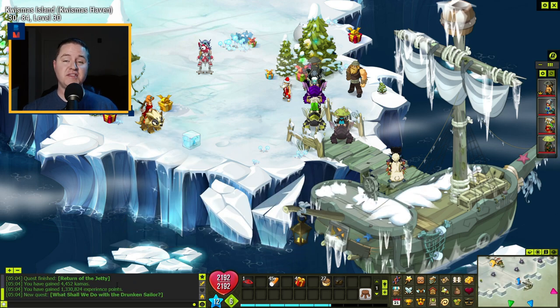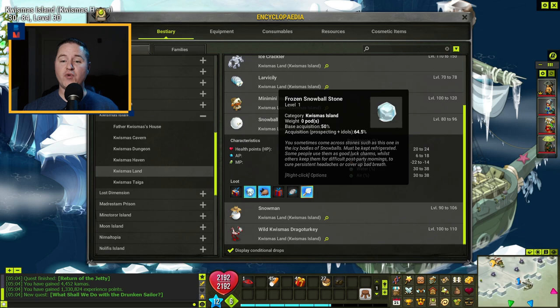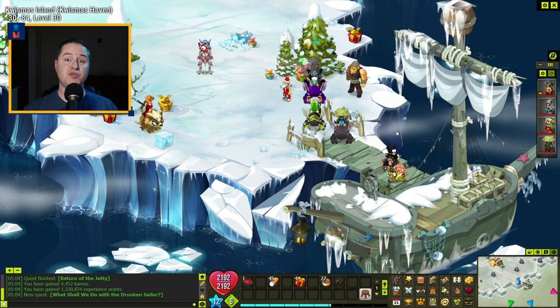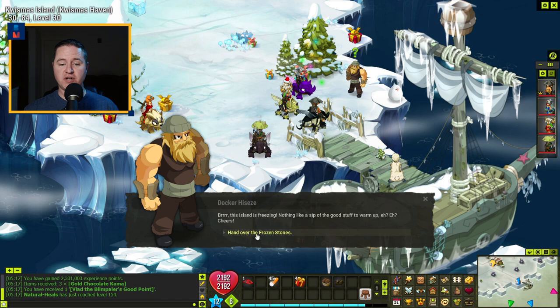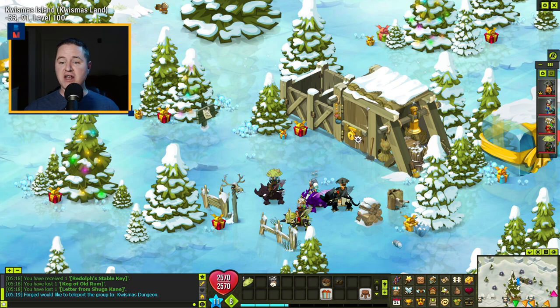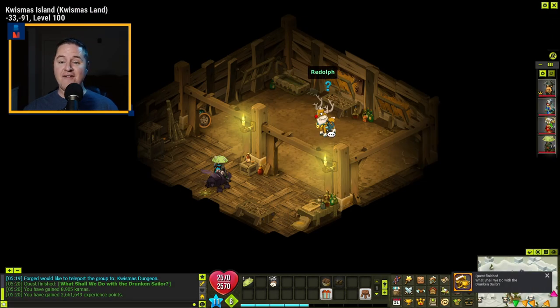Now you're going to chase some snowballs — this leads into the final quest to gain access to Reldolph's area: 'What Shall We Do With a Drunken Sailor?' What you have to go do is find three frozen snowball stones, which drop at a 50% base drop rate from the snowballs in the Quissmas Land area. Once you have three, bring them back to Docker. Talk to Docker again, hand him the stones, hand over the keg, thank him and leave. Then head back up to Reldolph's stables — click the door and you now have access to Reldolph. Defeat him, go back and talk to Scooger, and you've completed this quest.